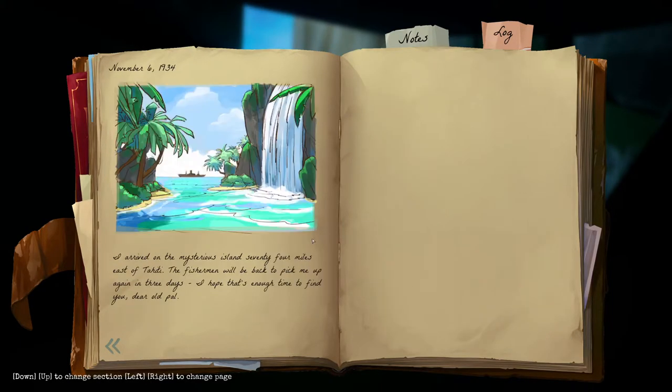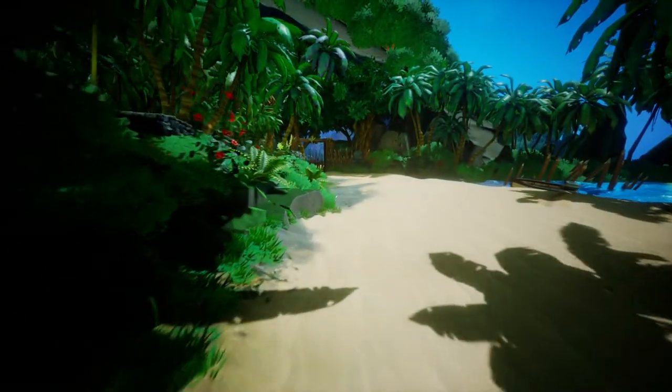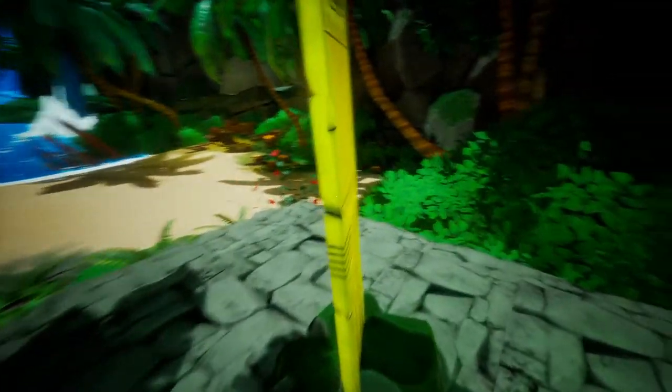Okay, I'll try to read the log every now and then. It's currently November 6th and Nora has arrived on the mysterious island 74 miles east of Tahiti. "The fisherman will be back to pick me up again in three days — I hope that's enough time to find you." So we have three days. We can sprint here — it's probably a lot faster. We have to go to the middle — it's the only place we can go. Going this way to check things out — and that's a grave.